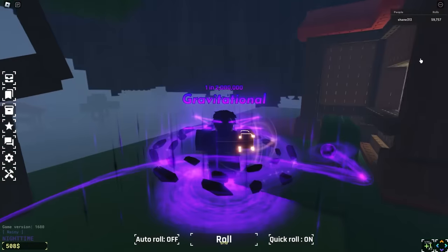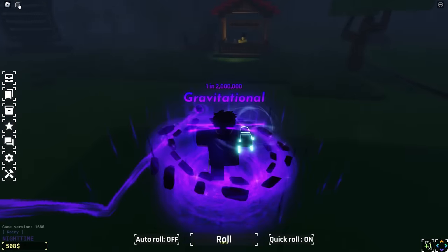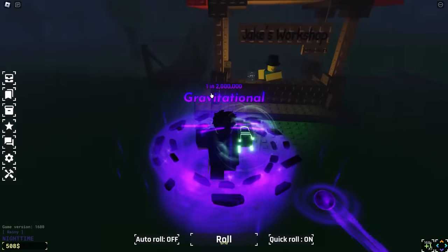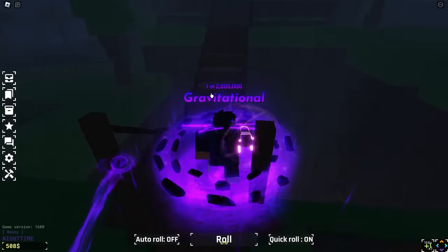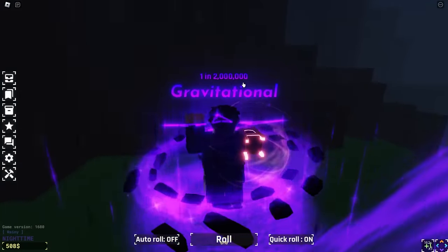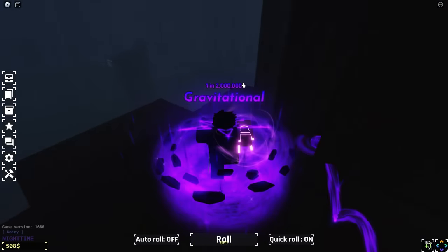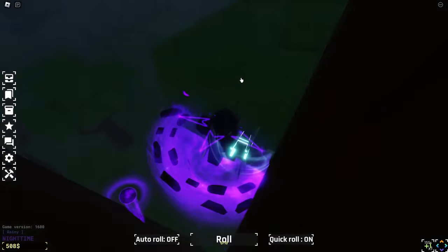He's got the Lobotomy one and he has gotten Exotic. There's the Gravitational — and it looks like Gravitational is his rarest thing. That is still very good though. For 60,000 rolls getting a one-in-two-million — that's awesome. I don't know if this is a breakthrough or not, or if he needed a specific biome. This could have been way rarer — like a one in 20 million. But yeah, this is a very cool aura.